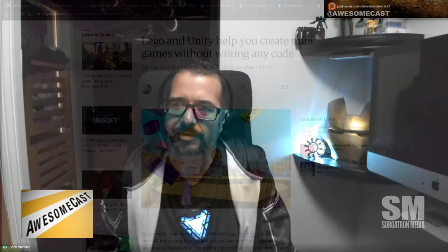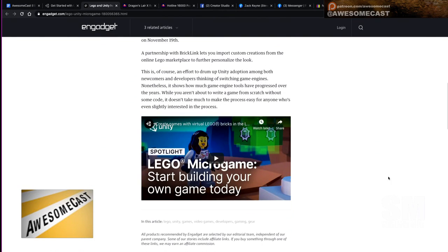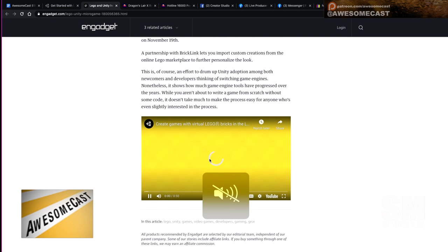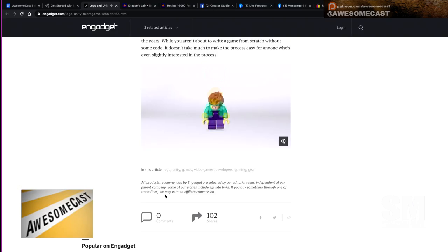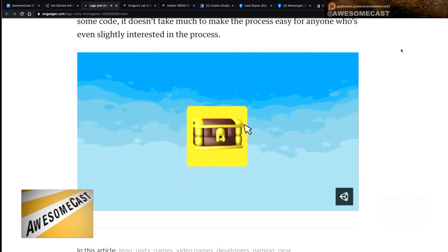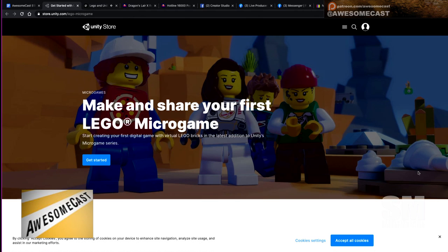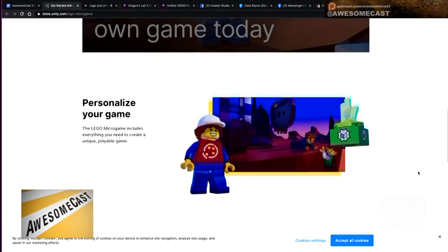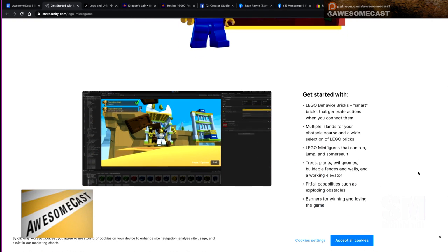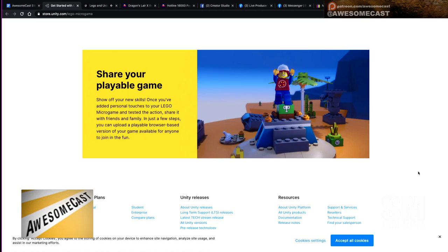LEGO and Unity have teamed up and they are allowing you to create mini games without writing any code. I actually just started downloading this before the show so I could give it a whirl. Not only do you get to build your own LEGO mini game or micro game, you can earn unlocks in the developer studio by sharing your game. You can also import custom creations from the online LEGO marketplace to personalize the look. You do need to get the Unity development engine, but it gives you a way to do it without writing any code.